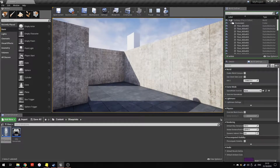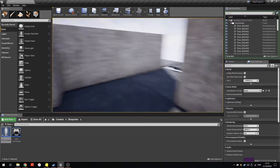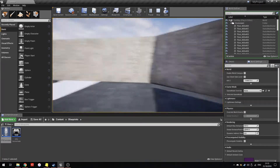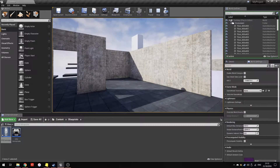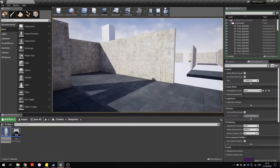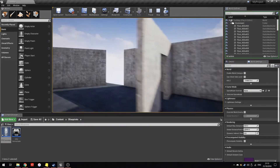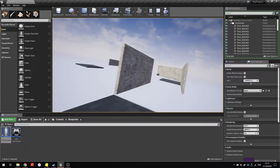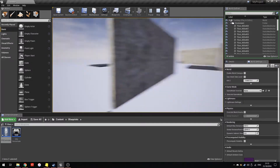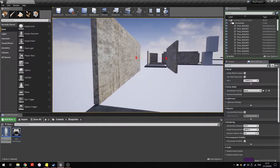The first change is to the double jump. Originally, double jumping would always dash you forward in whatever direction you were looking. Now, if you have no intended velocity — so you're not holding W, A, S, or D — you'll just double jump straight up. But if you are moving in a direction, you'll always get that boost jump, meaning you can change direction mid-air.